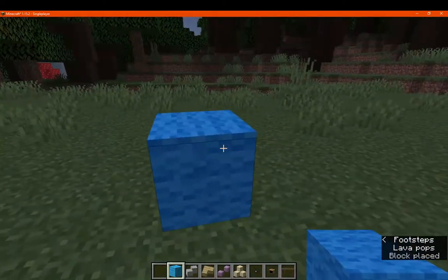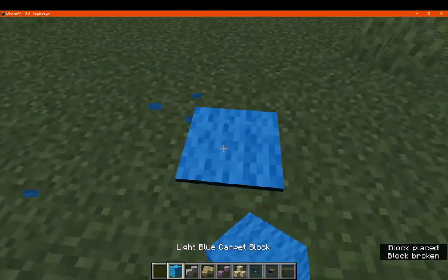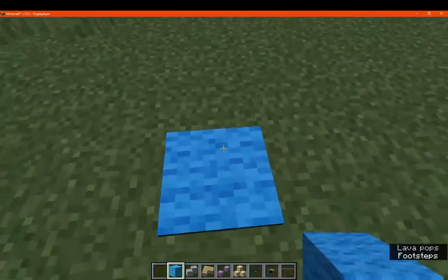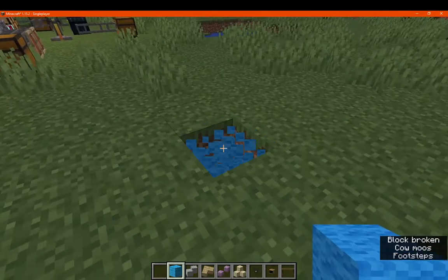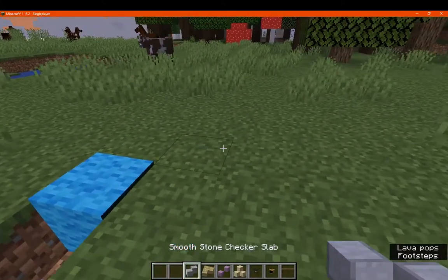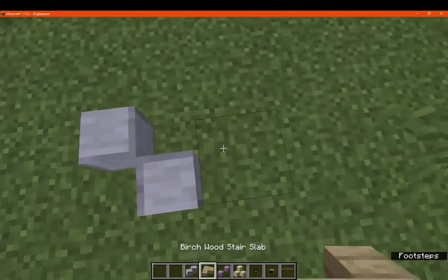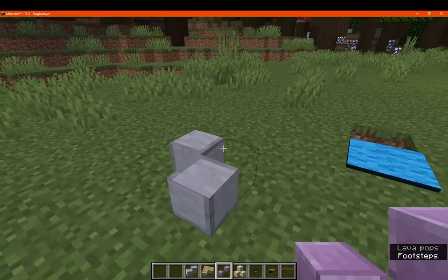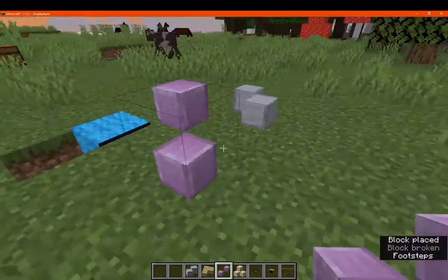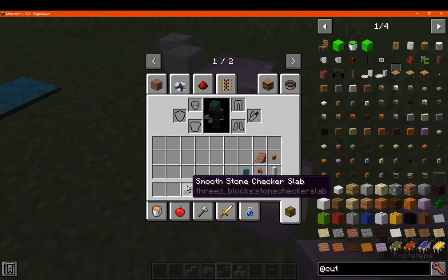We've got the carpet block, which seems to be a full block as well as carpet on top. You can see it sort of blend in. We have the checker, which is obviously two blocks in two corners, and I don't think you can place these otherwise. There's also one that's higher than the other that can be placed — the double quarter stair block versus the checker slab.